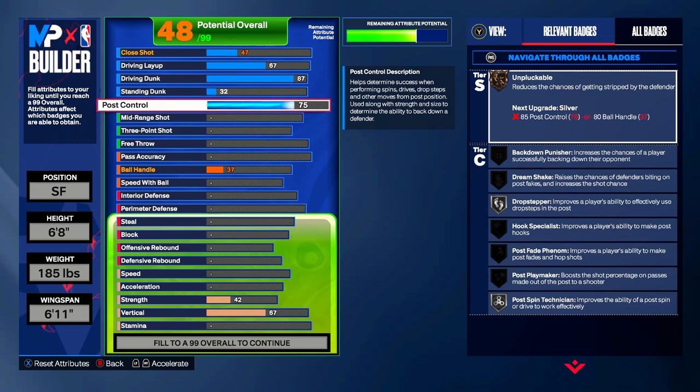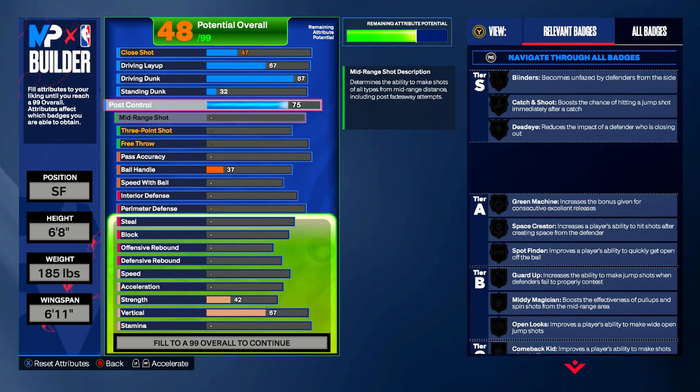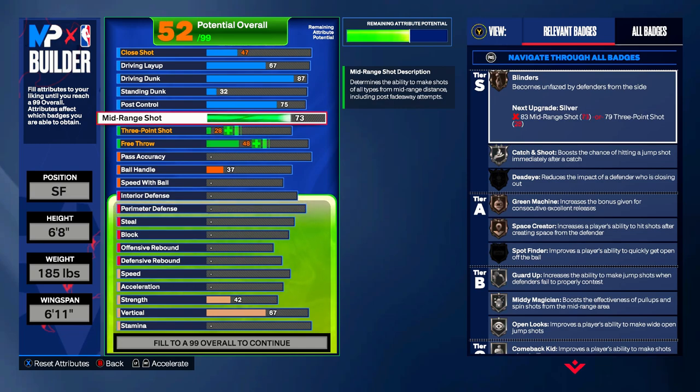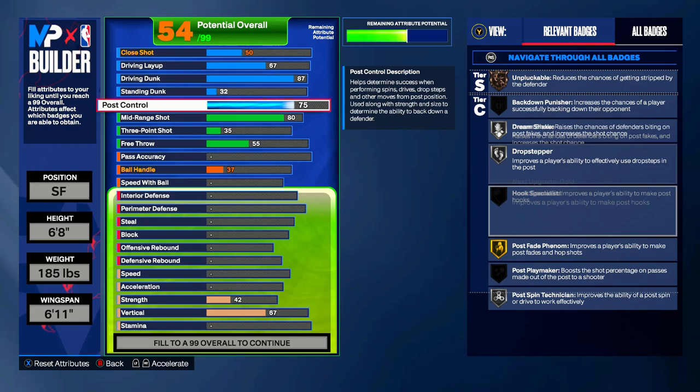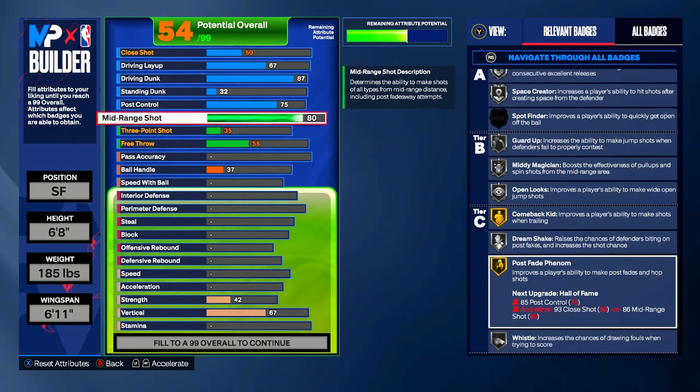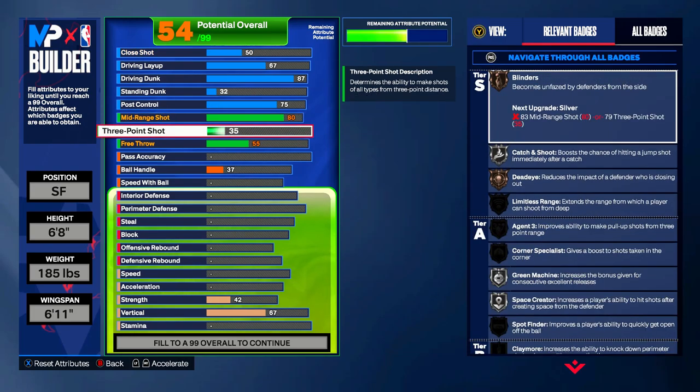You'll see why we put post control up to 75 right now — the mid-range is going to be an 80, which unlocks gold Post Fade Fenomenon. You need a 75 post control and either an 86 close shot or a 79 mid-range. We've got the 75 post control with the 80 mid-range, so that badge is unlocked.